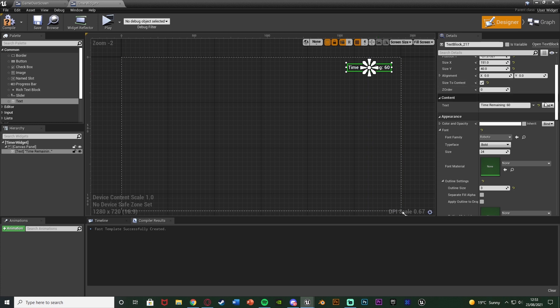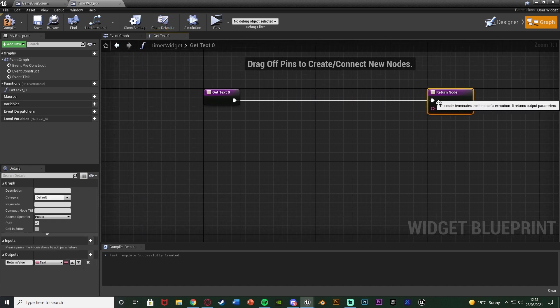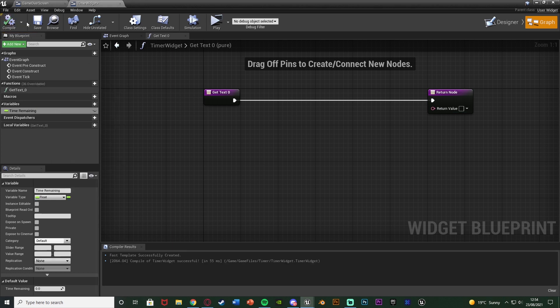Make sure to select the text, and where we've typed in the text go to bind next to it and create a binding. This is so we can dynamically update the display to show how much time we actually have left. I'm going to create a new variable on the left naming it 'time remaining', and this is going to be a float. Compile and save that.